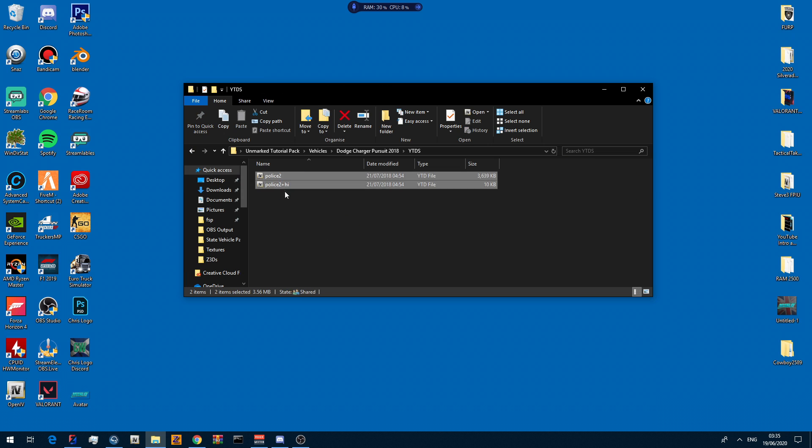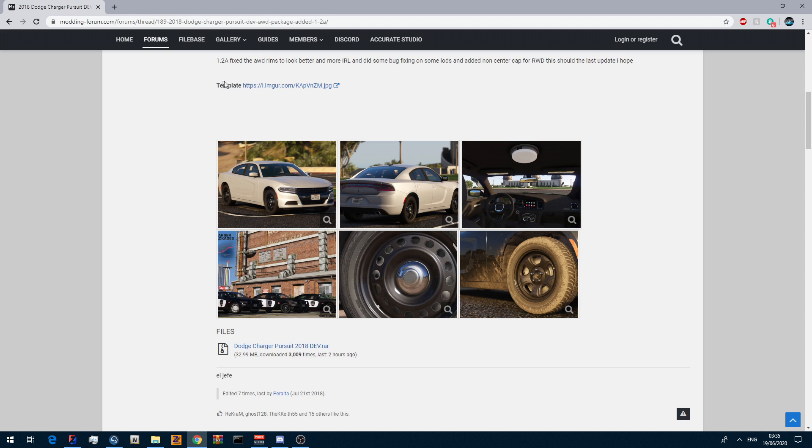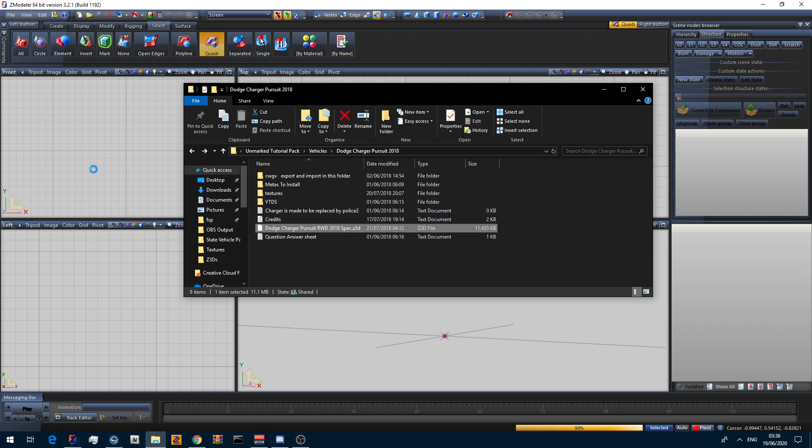Finally we have the YTD. The template isn't on this charger — it's on the website under 'Template'. First thing I need to do is figure out whether I want all-wheel drive or rear-wheel drive. I don't like the all-wheel drive wheels so I'm going to go with rear-wheel drive. Once you've decided, open up ZModeler and once you have a blank canvas, just drag and drop the file in.